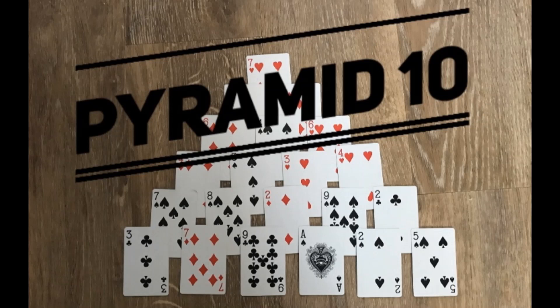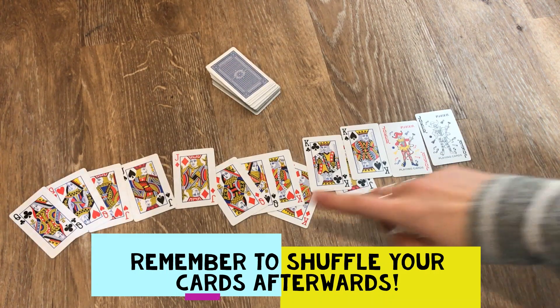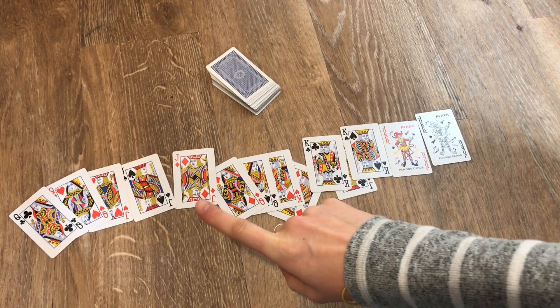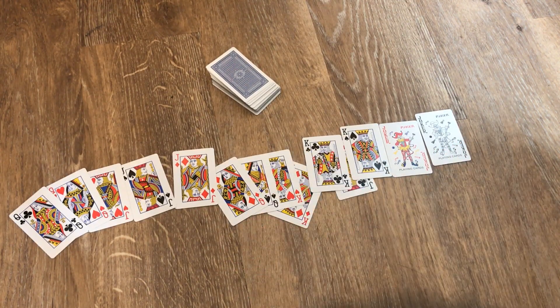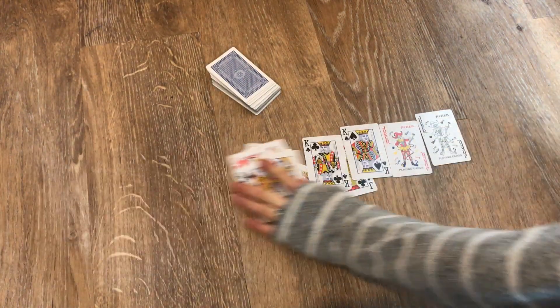You'll need a pack of cards for this game. To get started, you need to remove all of the picture cards from your deck — your jacks, your kings, your queens and any jokers — because you don't want them as part of this game. Take all of those out and put them to one side.